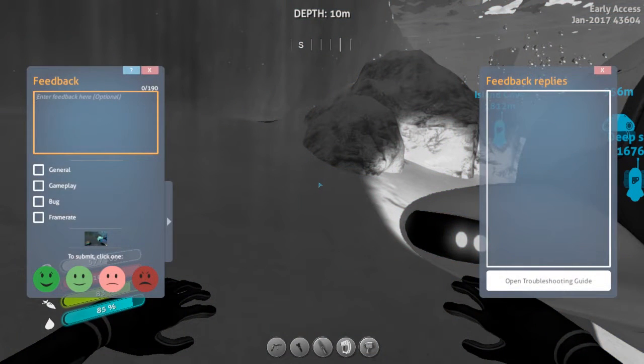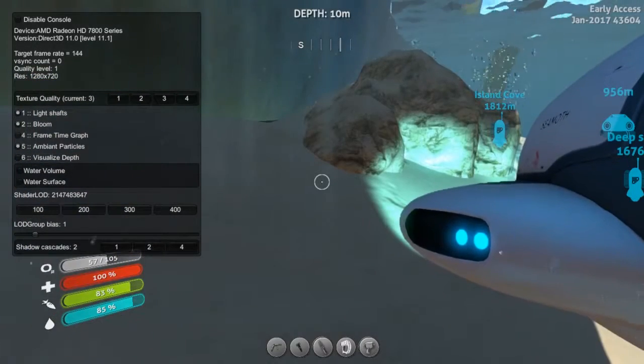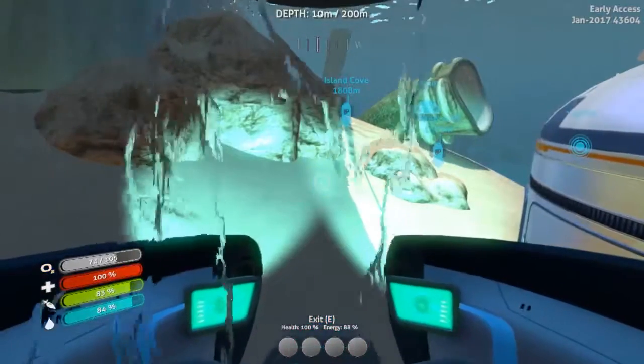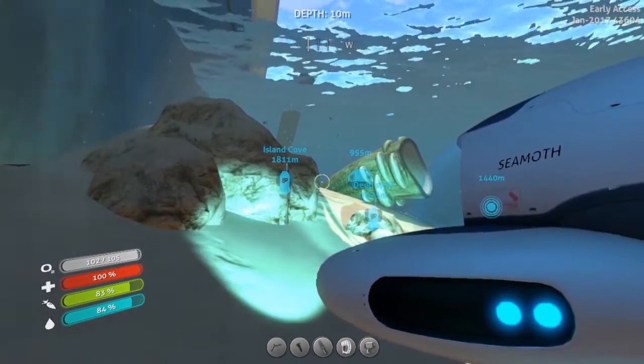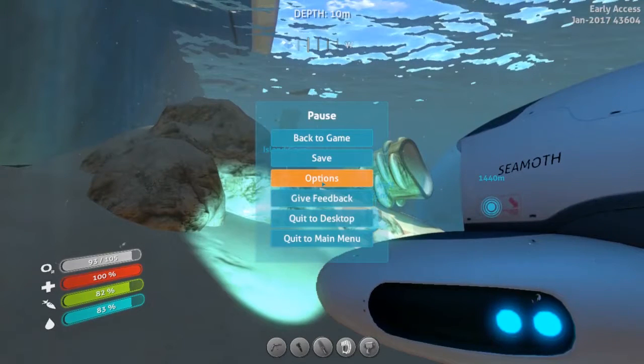To use text console commands to spawn crash fish, you need to disable the console lock. Press F3 to get a small window with a checkbox that is usually checked. Then press F8 to get your cursor and use it to uncheck that box. After that, press Enter — or in my case the key below Escape and above Tab — to open the text input box. Once the text box is open, you can enter your spawn commands, in this case to spawn crash fish.